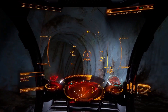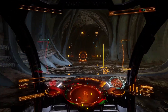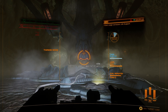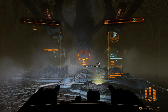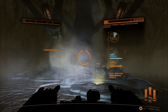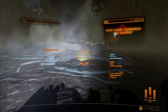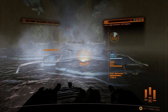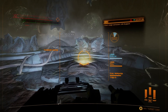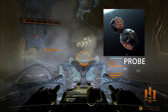Now we have to move to the central channel. Once it's inside the structure, you need to select and scan the Thargoid device. We collect the structure data, and now we have three holograms.